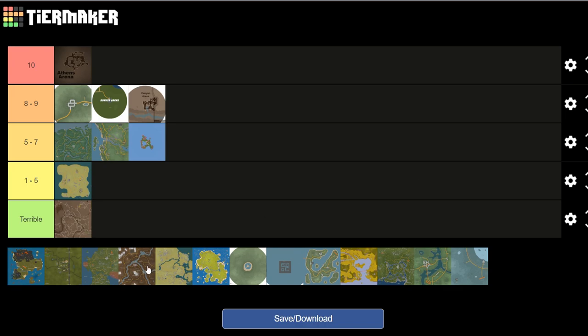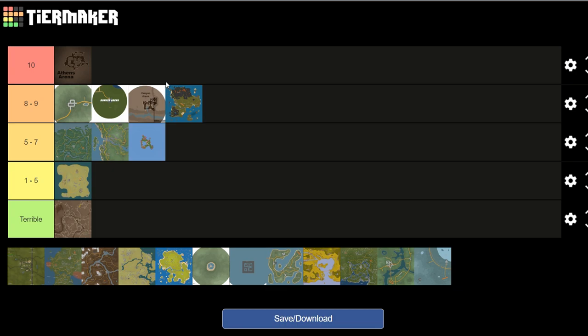Next we have Easter Island. Easter Island is probably one of my favorite curated maps to come out. It's just the feeling it gave, the quests, and the fact that you could explore into a volcano. I really, really liked that. One of my favorite maps. I'll put that 8 to 9.